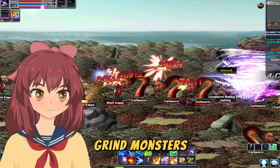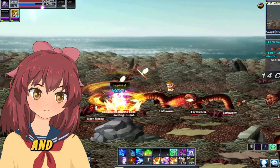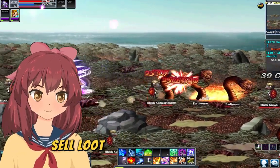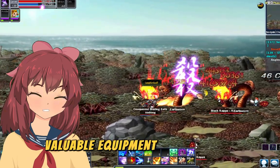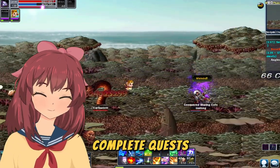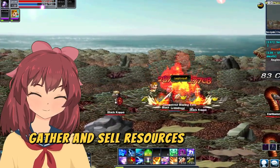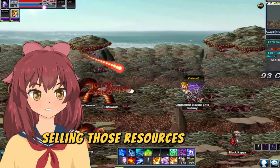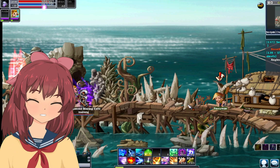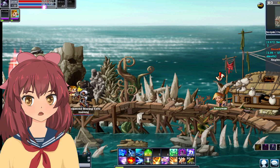Fifth, grind monsters efficiently. Focus on areas with high monster density and monsters you can defeat quickly, and consider forming parties for faster clears. Sell loot — many monsters drop valuable equipment or materials you can sell to other players through the trading system or personal shop. Complete quests, as they often reward gold alongside experience points. Also gather and sell resources like mining or fishing materials for a steady income stream. If you enjoyed this guide, hit that like button and subscribe for more Soul Saver Online content and other awesome gaming guides. Until next time, happy monster collecting!